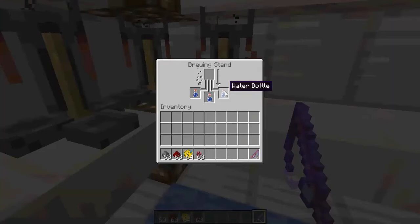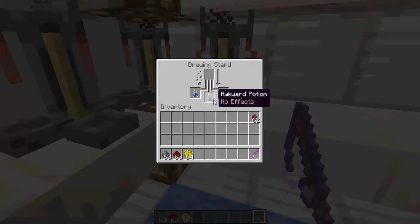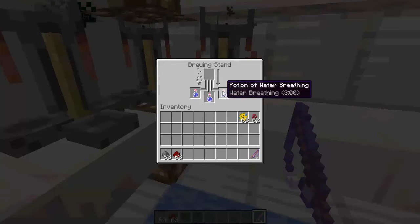You need a brewing stand. Put your water bottles into the brewing stand and you want to put nether wart in there and wait for it to finish. Once that's done you will get an awkward potion with no effects. Now what you want to do is put a puffer fish in there and wait for it to finish again. Once that's finished you should have a potion of water breathing lasting three minutes.